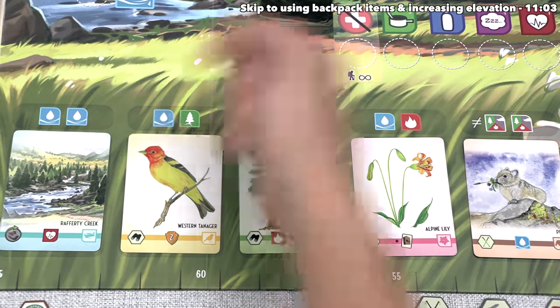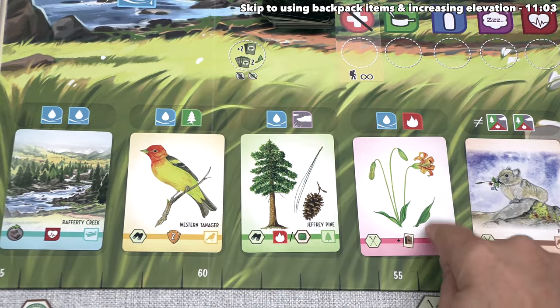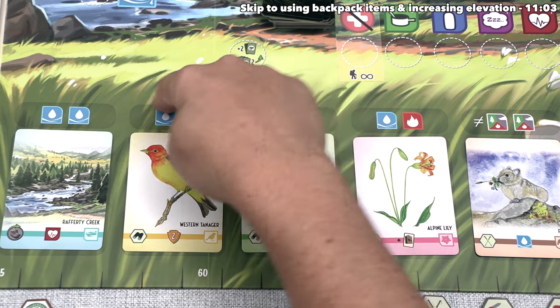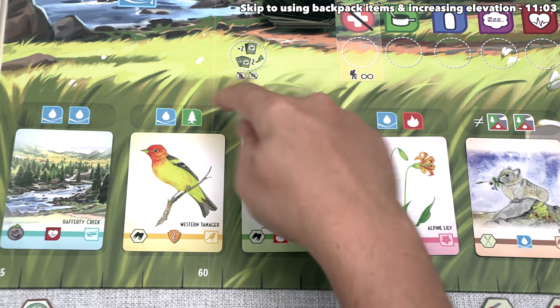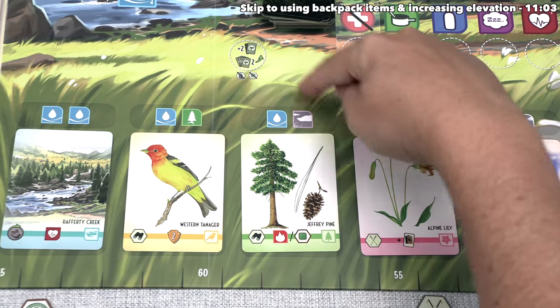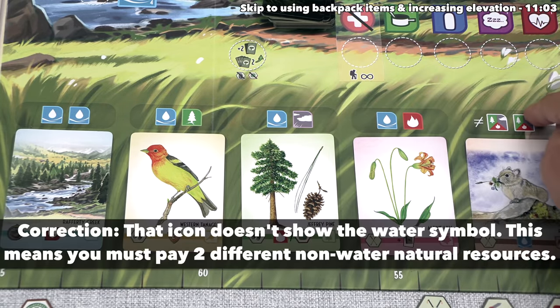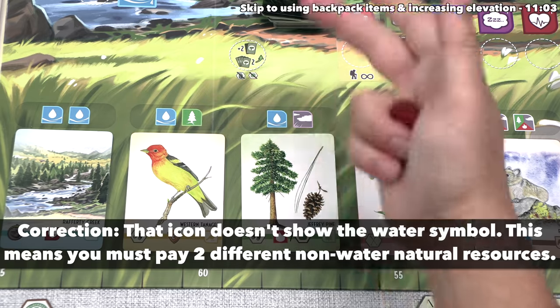There are seven different types of things that we can do by placing this track token down, and I think we are going to start by heading down here and discovering something to add to our field guide. As you can see, there are five of these field guide cards face up. In order to take one of these, we have to pay the resources indicated at the top: that's two water, a water and an earth, a water and a wind, a water and a fire, or two different natural resources — which again are water, earth, wind, and fire.